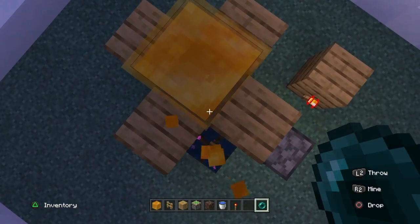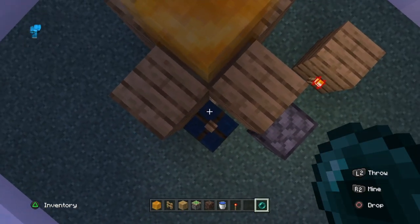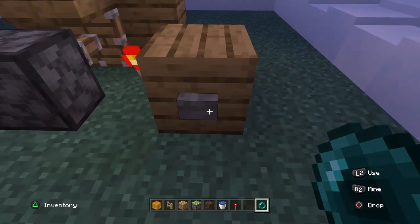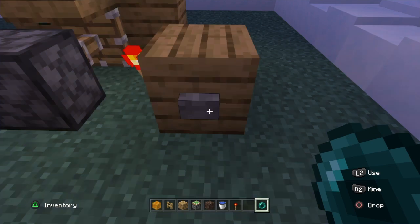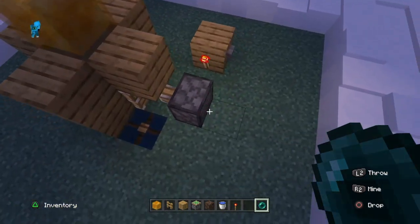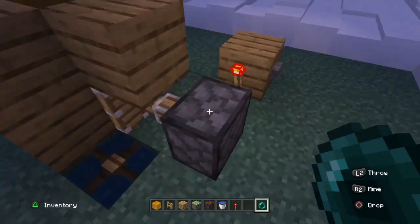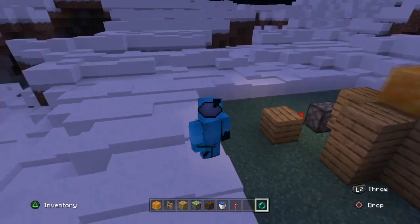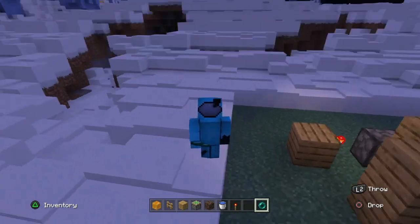Maybe put water there too, though you don't have to. If you get teleported inside of a block, just hold up and you'll be unstuck. That's it for today — goodbye!